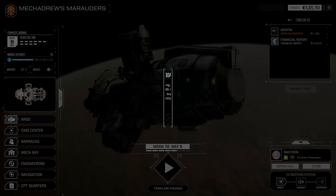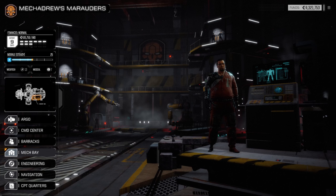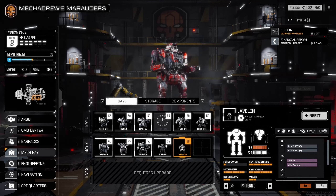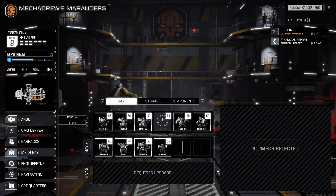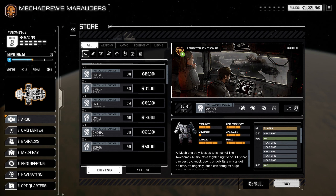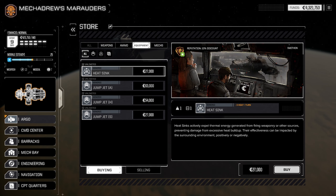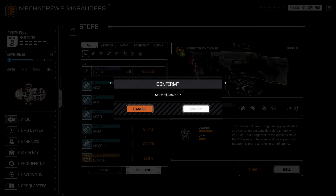That mech is back online — we got the 10A. Let's go look at it and then put it in cold storage and sell it. It's not a bad little mech but we don't really have a need for it right now. Go ahead and put you away and we'll go back to the store. I also got an Awesome part — the 8Q — trying to remember which one that is. It's the laser one, with tons of laser hardpoints. I don't think we want anything else from this store right now and they don't have any equipment. Let's sell off the mech — 256,000 credits.